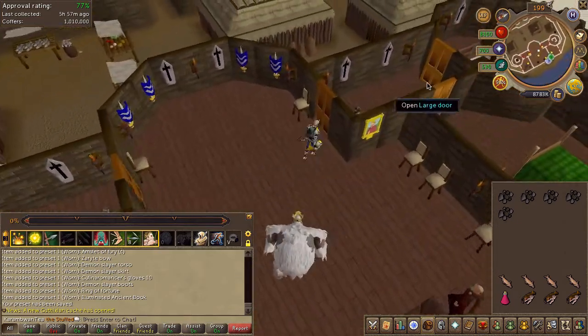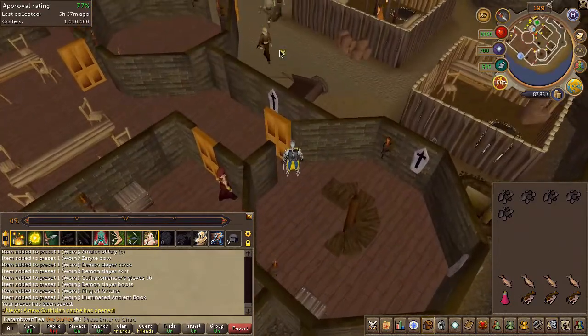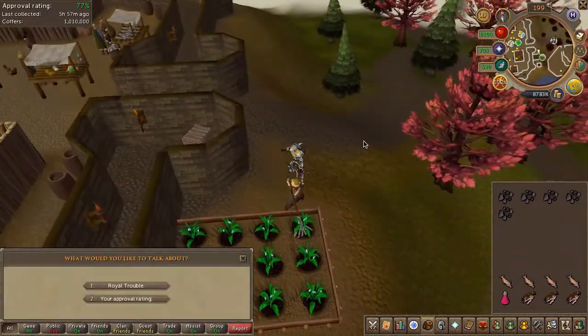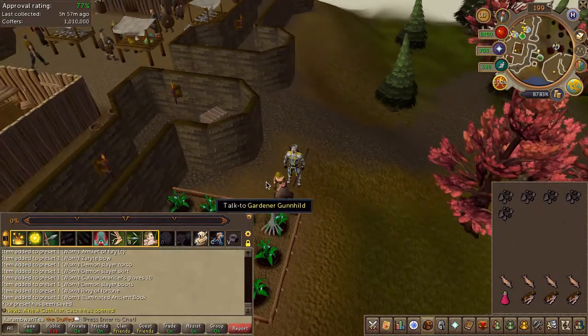Next, speak to the herb gardener just outside of the castle and choose the first chat option. Then speak to King Vargas once again.